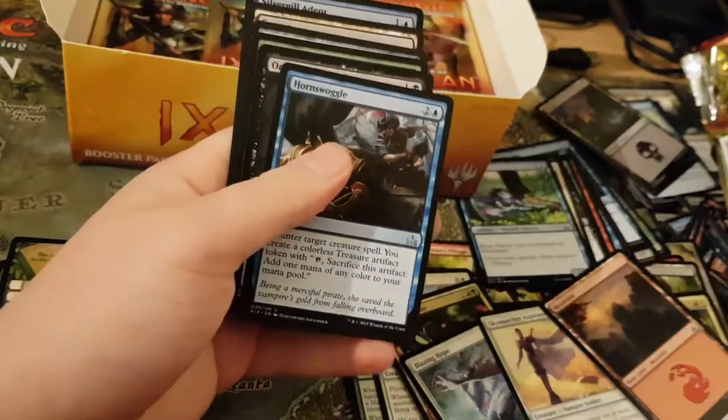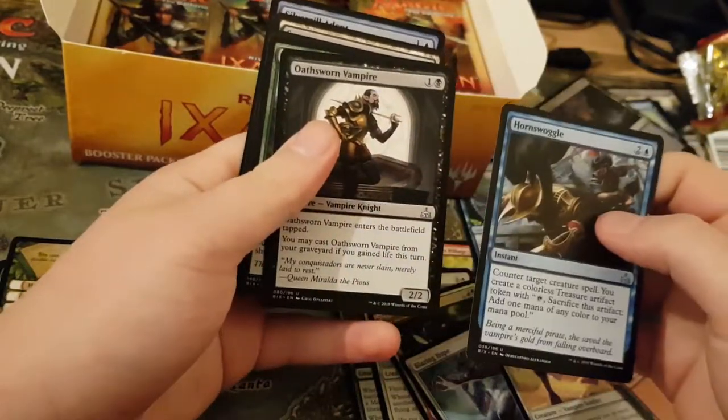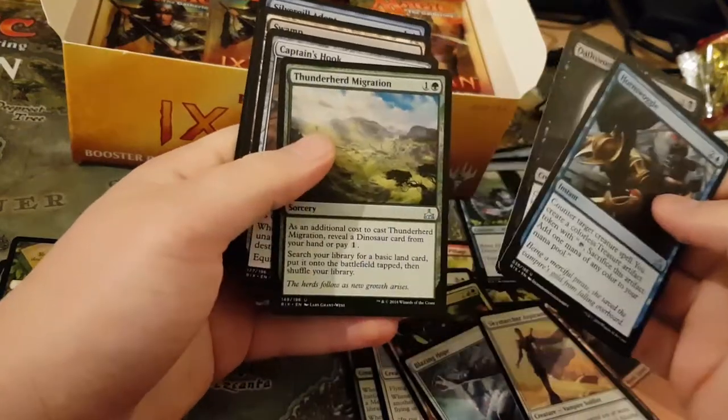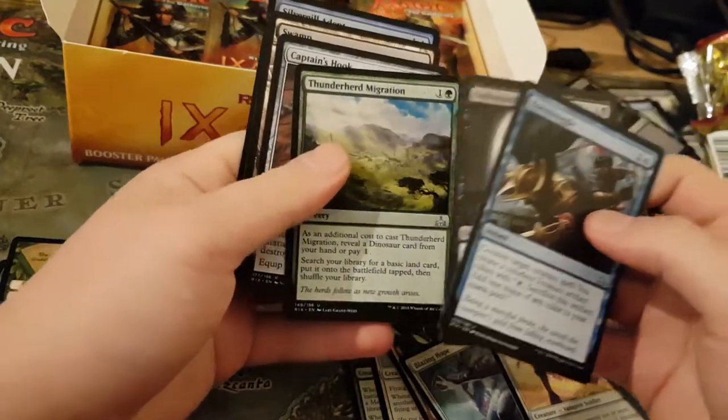Hornswaggle. Oathsworn Vampire — this is not too bad, good recursion. Migration — again, could be played in Vampires.